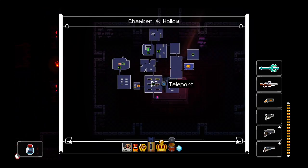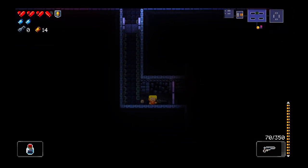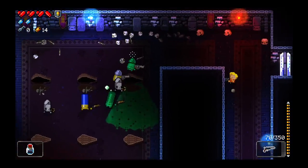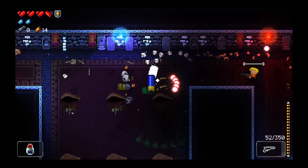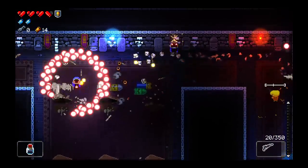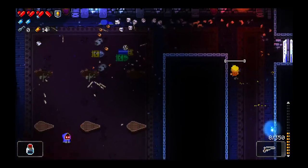Don't have a key, which is unfortunate. Careful with those coffins by the way — they act as tables but they can also spew out poison. You can obviously use them to good effect against your enemies, but still something to keep an eye on. Eight shots left — empty.